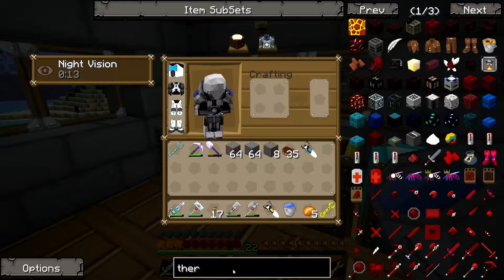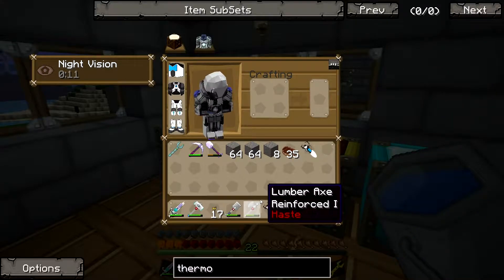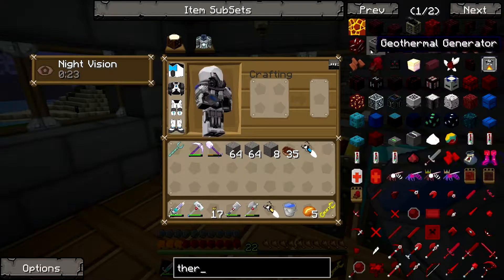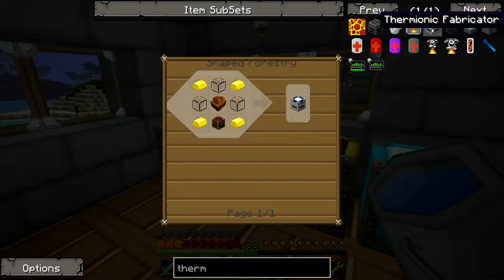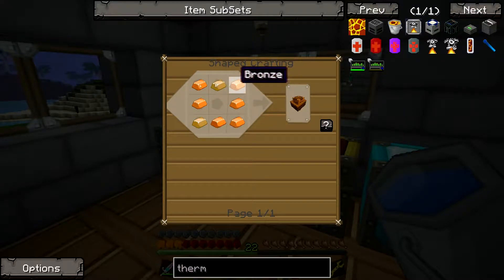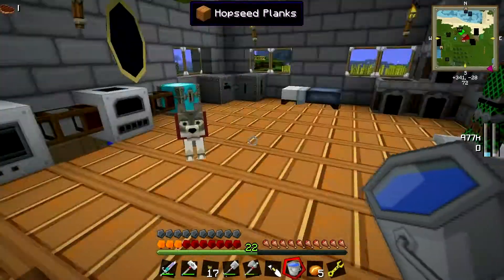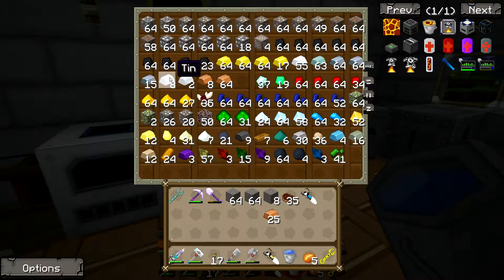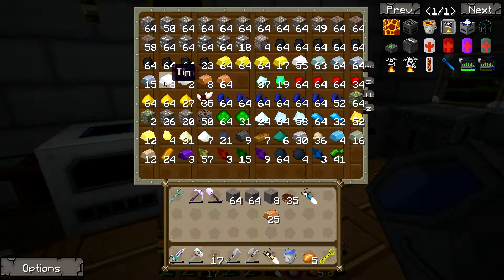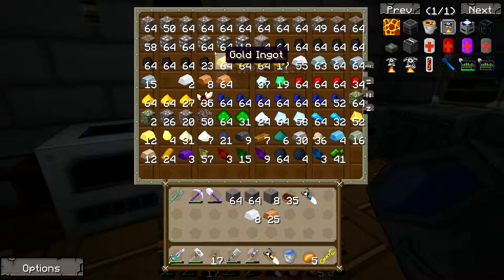I know I had it in my old world because I made these, but I thought I spelled that right. Thermi... there it is. We need gold. What is this — bronze? Eight bronze.